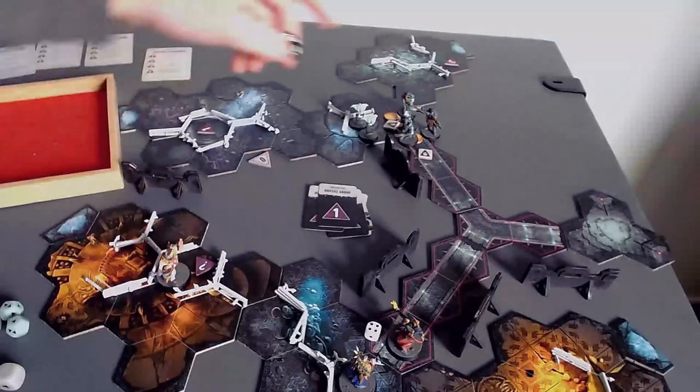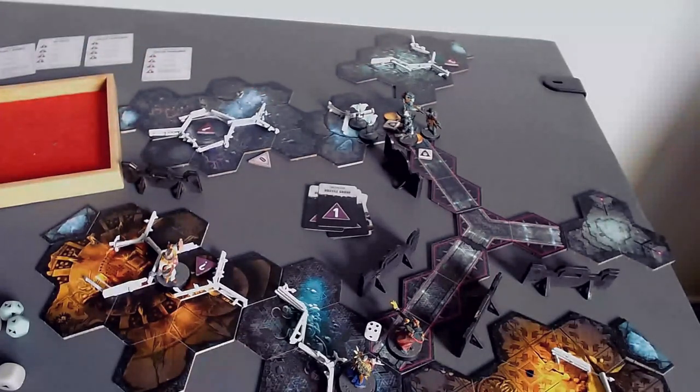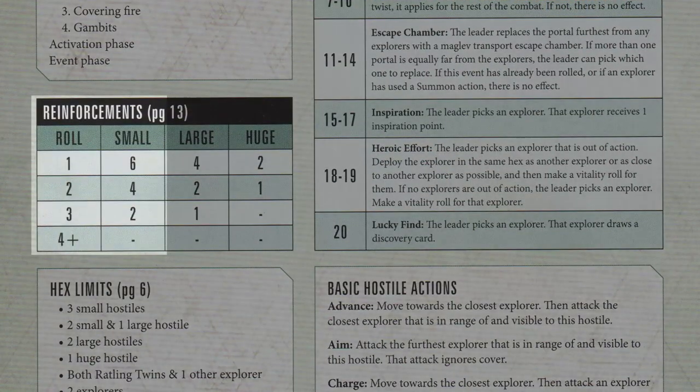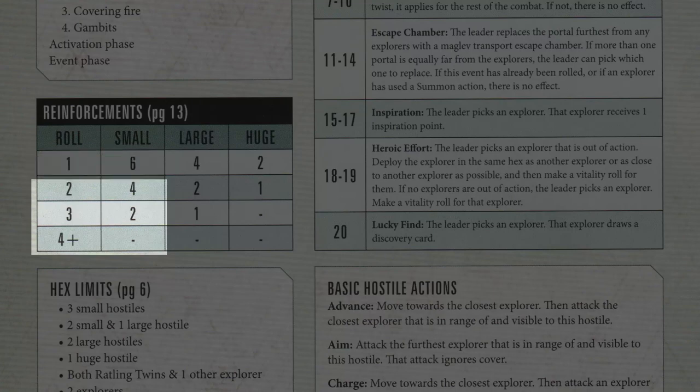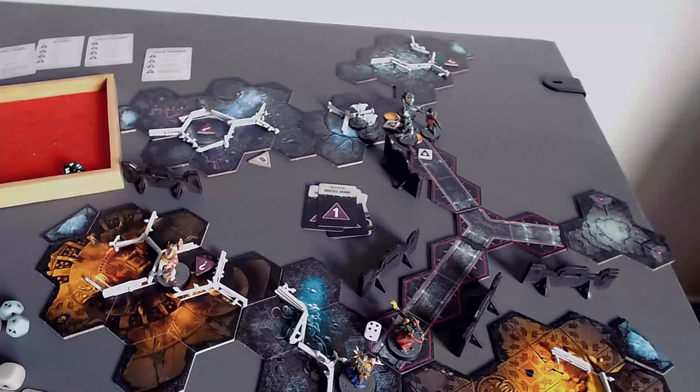I need to roll reinforcements for the Traitor Guardsmen. Six, four — I think four actually does mean they get reinforcements. What are these — medium or small? Traitor Guardsmen are small creatures. When a small creature rolls a four — nope, four plus is nothing. Cool. I thought for sure four was something, but four plus is nothing.